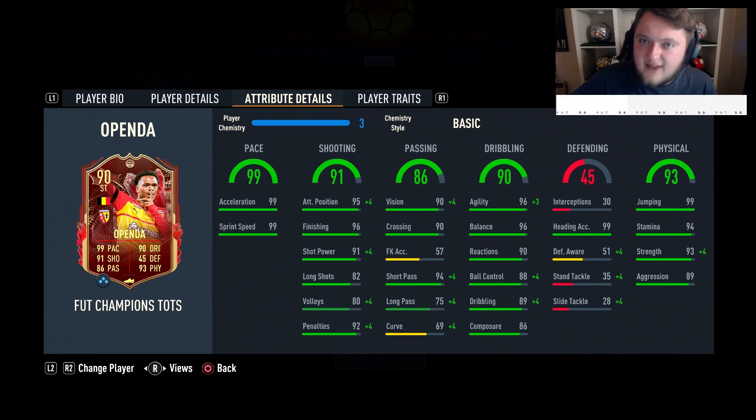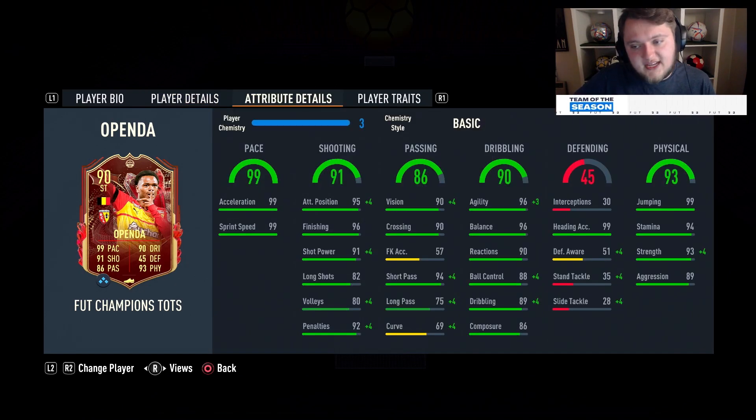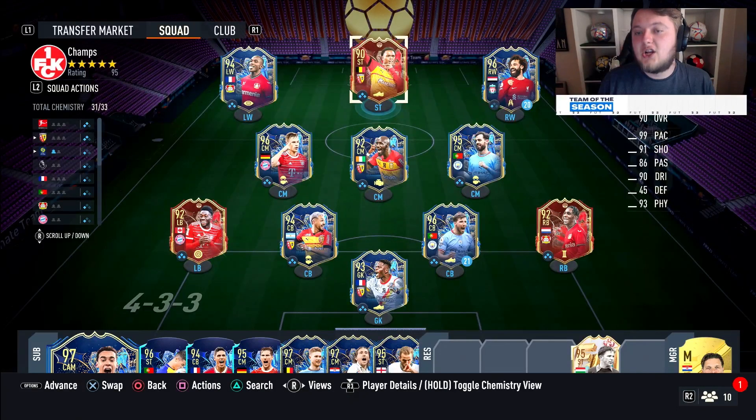He's got 99 for acceleration and sprint speed, so it's not a fake 99 pace. 95 attacking positioning with 96 finishing, 91 shot power and 82 long shots, 80 volleys and 92 penalties. It's a shame about shot power - if that was 89 it would be stupendous. He's got 90 vision and crossing, 94 short pass and 75 long pass. Curve is poor but he has the finesse shot trait so that's irrelevant. He's got 99 heading accuracy, 99 jumping, 94 stamina, 93 strength and 89 aggression.